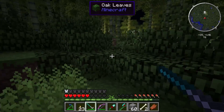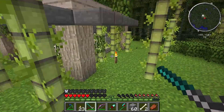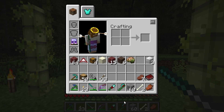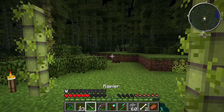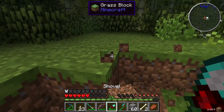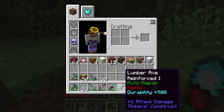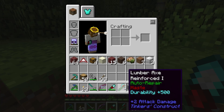I've got a load of other tools to show you. This episode isn't really going to have a lot of progress — I'm just going to show you what I've got. So yeah, this one is made out of iron as well. The shovel — just a regular shovel, pretty quick. It's got haste to the max, durability plus 500, and auto repair. The axe — it's got durability, haste, auto repair. They've all got the same stuff on it.